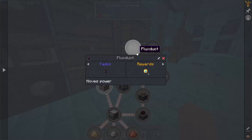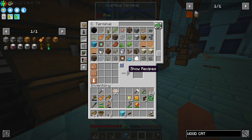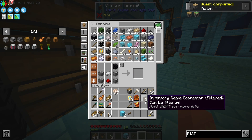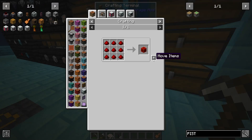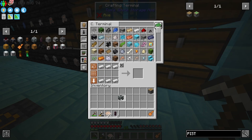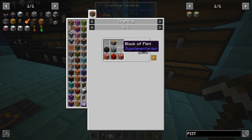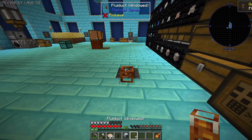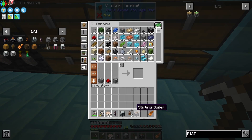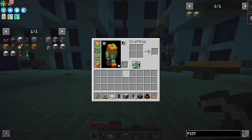To start us off we're going to need the flux duct — thankfully we have a whole lot of lead now thanks to our automatic processing. We'll also need to craft a piston, then grab our flux duct, which is the pipe that moves our power around. With those we can craft the machine frame, the base for all Thermal Expansion machines. Then with the machine frame and our piston, we're going to craft the pulverizer, some fluid ducts to transport fluids, the sterling boiler, and a steam dynamo — and this should be all the setup we need.